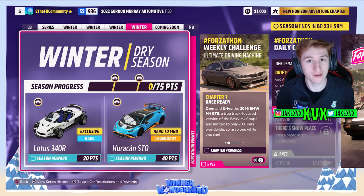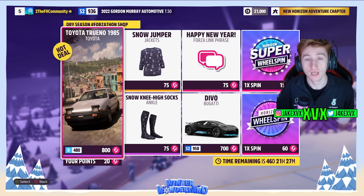The fourth and final week, which is also winter believe it or not: for 20 points you can get the Lotus 340R, which is the fourth new car in the festival playlist, and for 40 points the Huracan STO. The Forzathon shop for that last week has the Bugatti Divo, a Happy New Year Forza link phrase, snow knee-high socks and snow jumper, along with the Toyota AE86. Here are the rest of the challenges available on that fourth and final week.